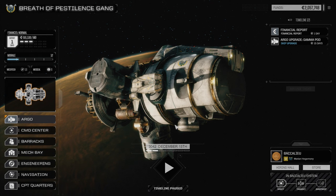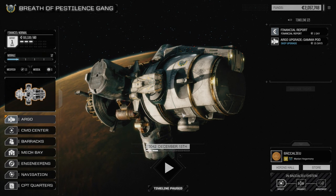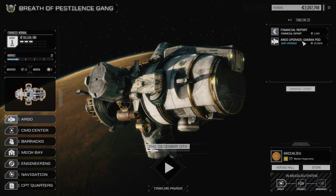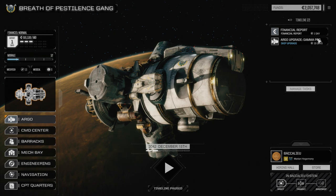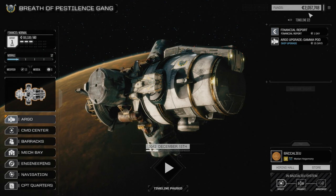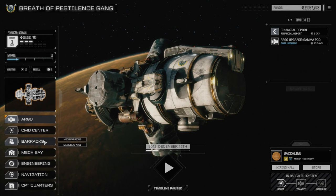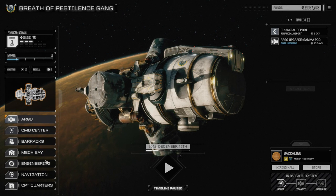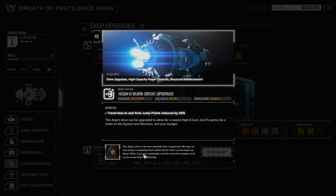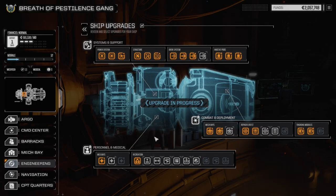Welcome back to Rogue Tech everybody. We're back at Backluu here and what we're trying to do today is get up enough cash to finish our Argo repairs. We've got the gamma pod working now - 15 days, we need 1.75 million to finish up our drive system. We've got like 1.72 million to get, so we're pretty close. We need to go through a financial report first and probably another one before the end of the month - takes 30 days so we'll need two financial reports worth of cash.